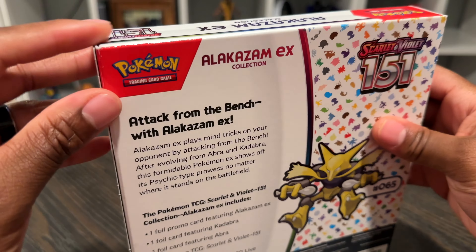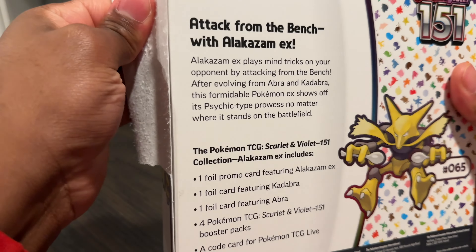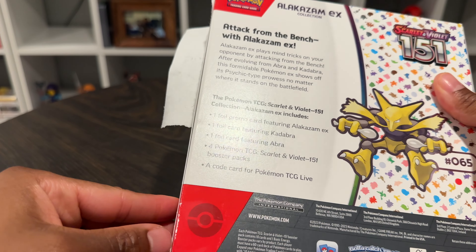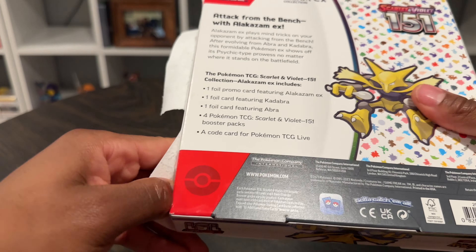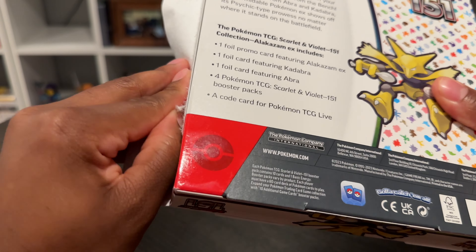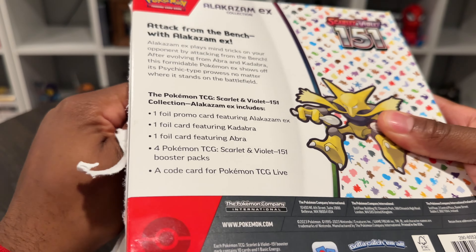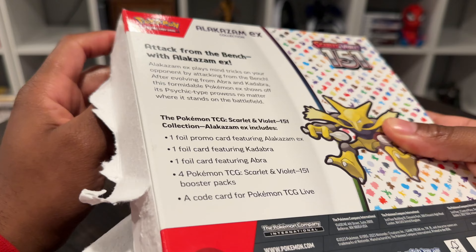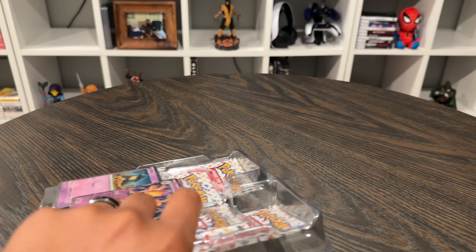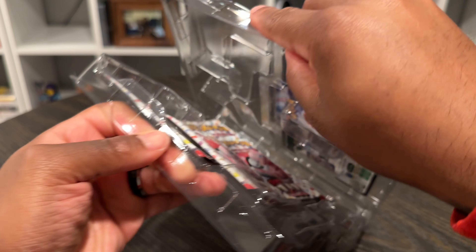Let's go ahead and get this one opened up and we'll see what's inside. I'm not going to lie — I remember my very first time seeing Abra. It was when Ash went to go battle the gym leader Sabrina. That was my very first time really getting introduced to psychic-type Pokemon, which I'm pretty sure was a lot of people's first time as well. And I think that was really, really cool.